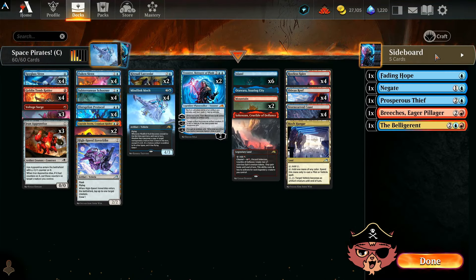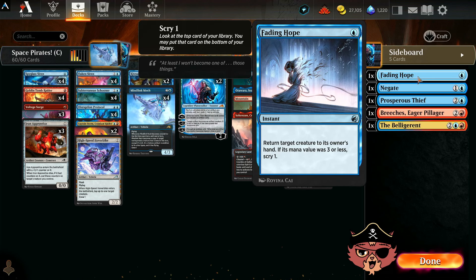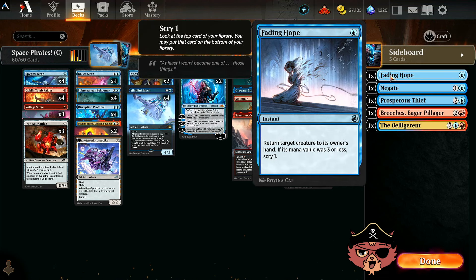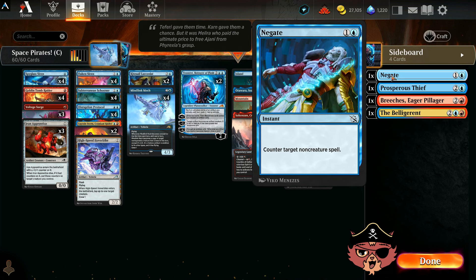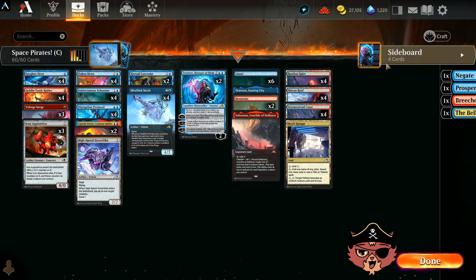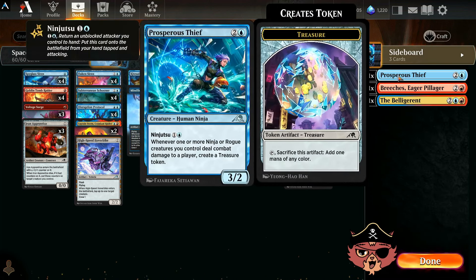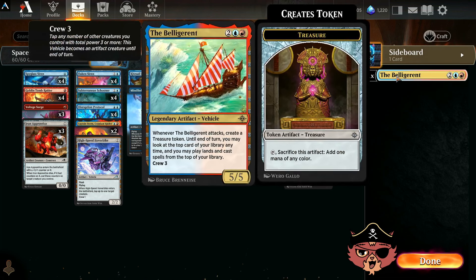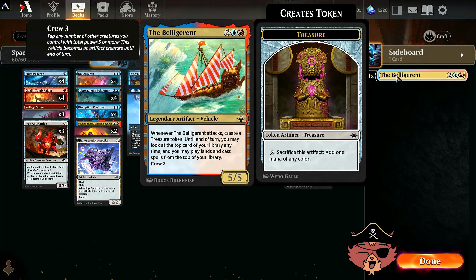Some honorable mentions — cards that almost made the cut. Fading Hope instead of Voltage Surge, but Voltage Surge fits the space theme more. I thought about other counterspells — I've never been great at playing with counterspells, so the Disruption Protocol can be your counterspell of choice. I considered Prosperous Thief, other pirates like Breach's Eager Pillager which seems pretty powerful, and other vehicles like the Belligerent — but they didn't make the cut this time.